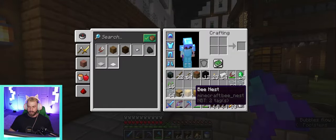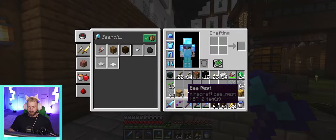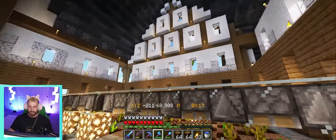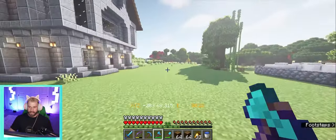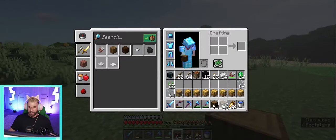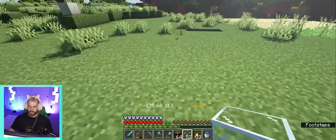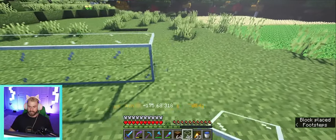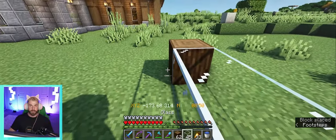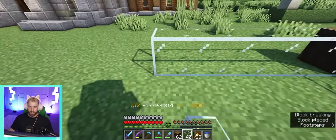So far I've gathered a handful of naturally spawned bee nests, most of which should have at least one bee in them — some of them are full — and then I've got an additional same amount of beehives, so that way we can keep bee nests and beehives separate. Since we have basically seven of each, we would just do a seven by seven, or nine by nine little square out here.